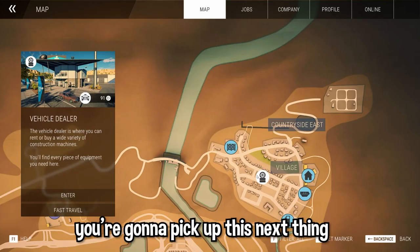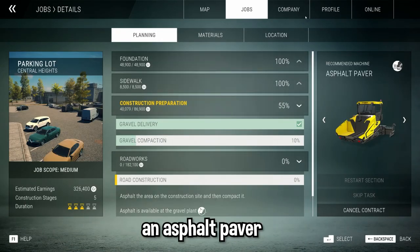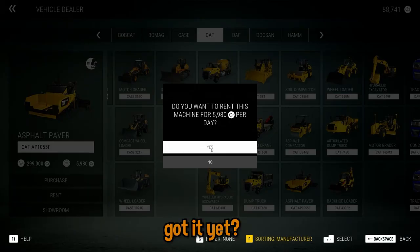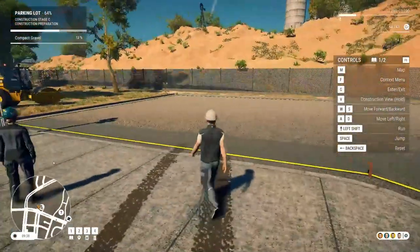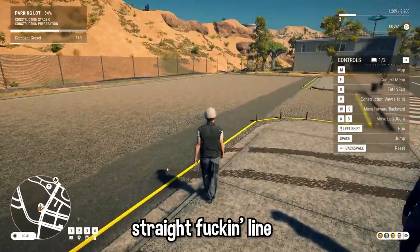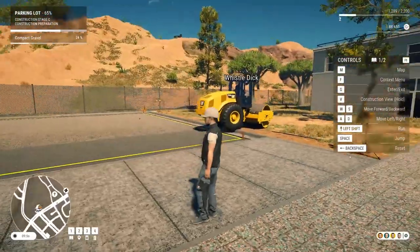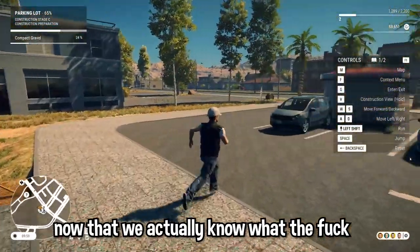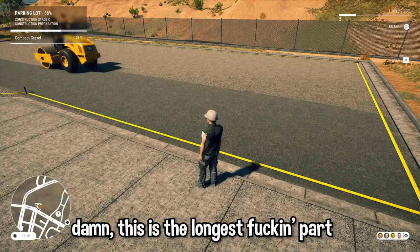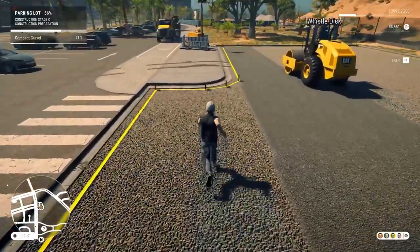Go to the vehicle dealer, you're going to pick up this next thing. What the fuck do I want to pick it up now? An asphalt paver. Is it the same vehicle dealer? Yes. It's there, there it is. Damn, look at that beautiful straight fucking line. It's a little bit jagged over there but it's fine. Now that we actually know what the fuck we're doing, this is pretty good. You're welcome. This is the longest fucking part. It takes a while.